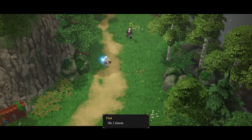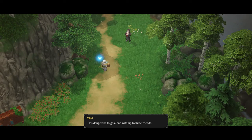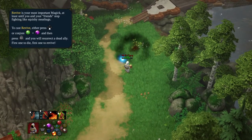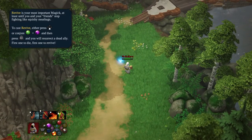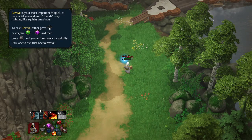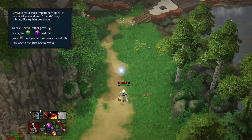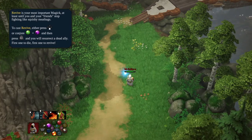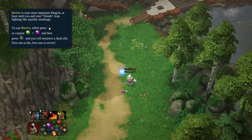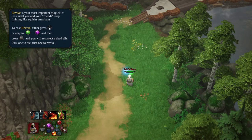Vlad says: 'It's dangerous to go alone - bring up to three friends. Take this.' This gives me the ability to revive people - I press down to revive. If someone joins my game, I can bring them back to life since they start off dead. Or if you want to feel magical, you can combine Lightning and Life - basically a defibrillator - to create them back to life, just like so.